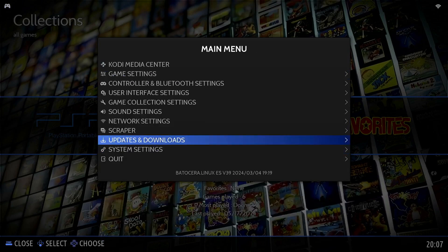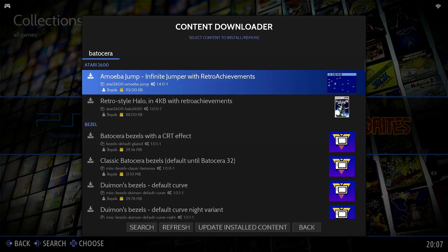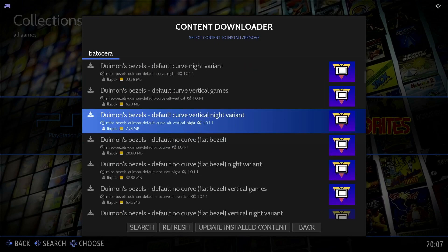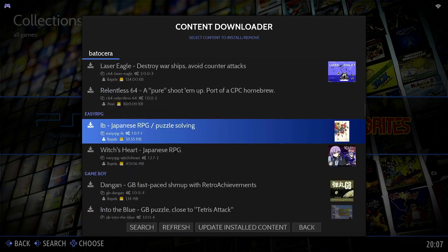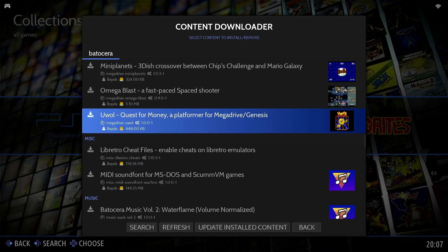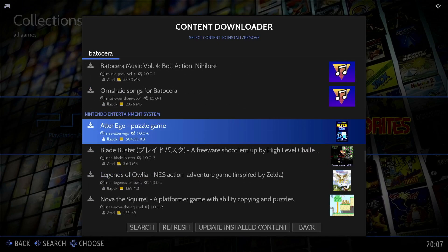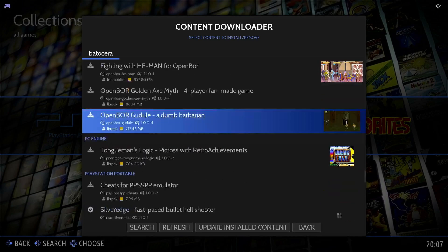I also noticed that you can actually download more games, because the image already contains a couple of games. You can see there are a lot of bezels, but here you see Commodore 64, Game Boy, Game Boy Advance, Mega Drive, Nintendo — the original NES system. I'm not really sure what this one is. I also saw PlayStation Portable — I'm going to show that one at the end.